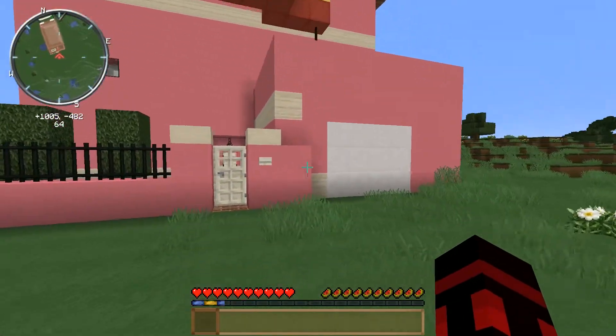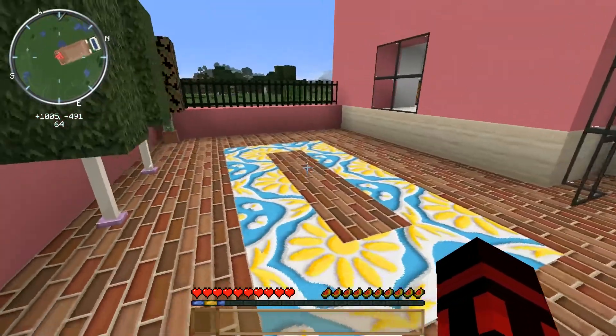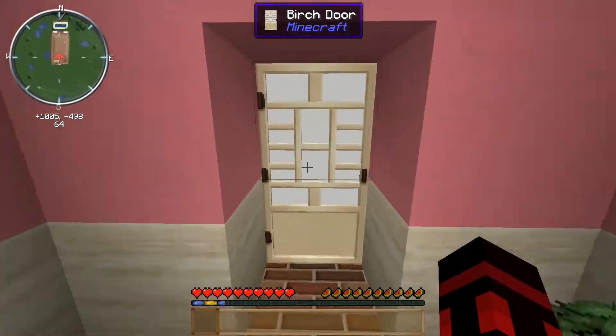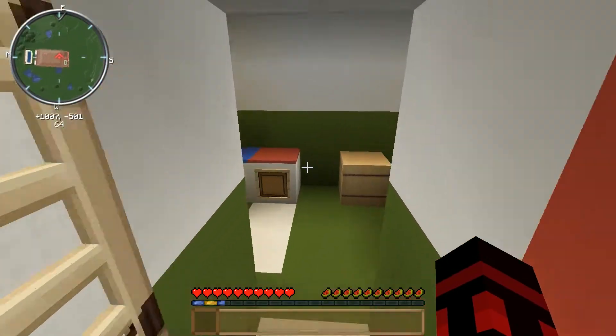Let's ring the doorbell. That over there is supposed to be a dead bush — it's just a small bush right there. So we go into the house, it's a bit cozy.